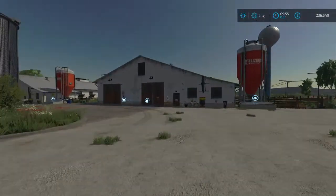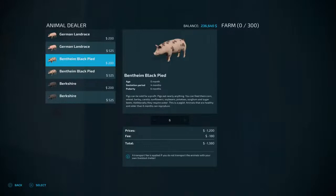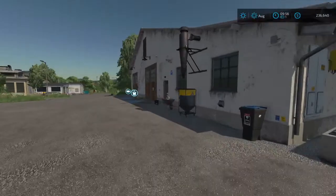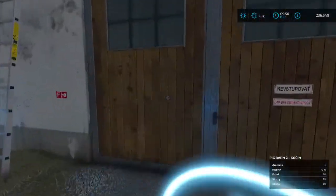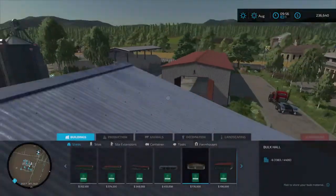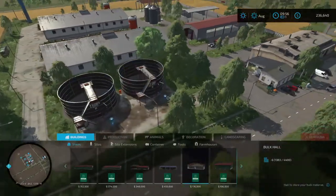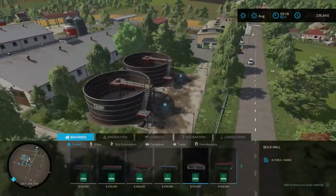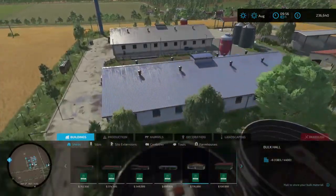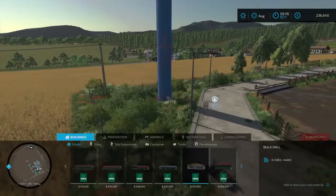We've got animal pens - another pig barn holding 300 pigs, and a second pig barn for another 300 pigs, so 600 pigs total. Wow. Nice two slurry tanks and a water tower up in the corner.